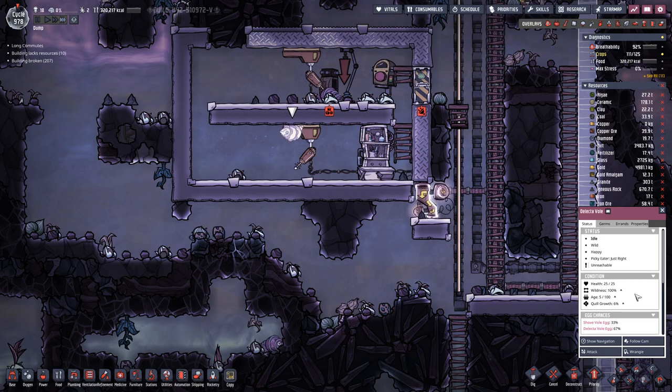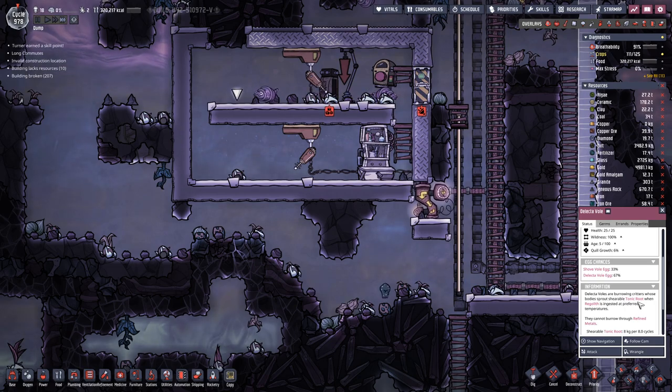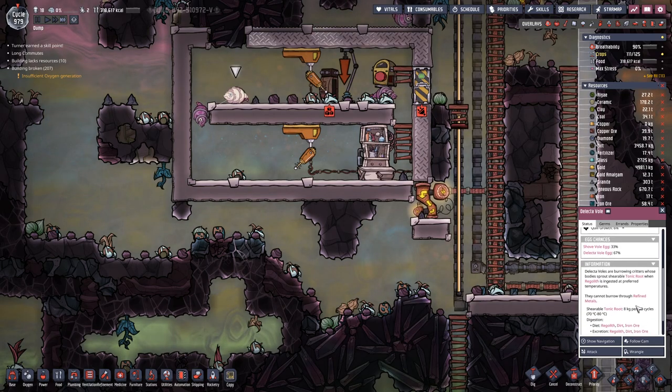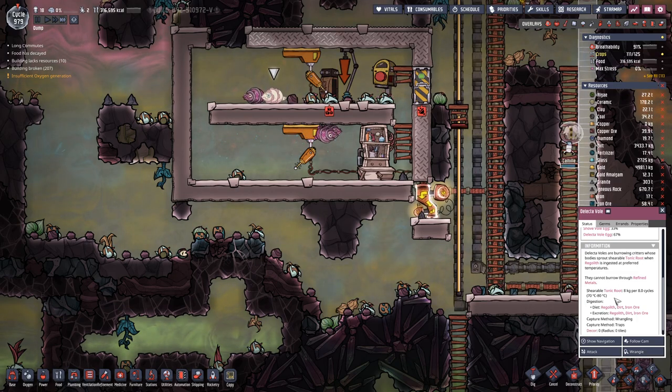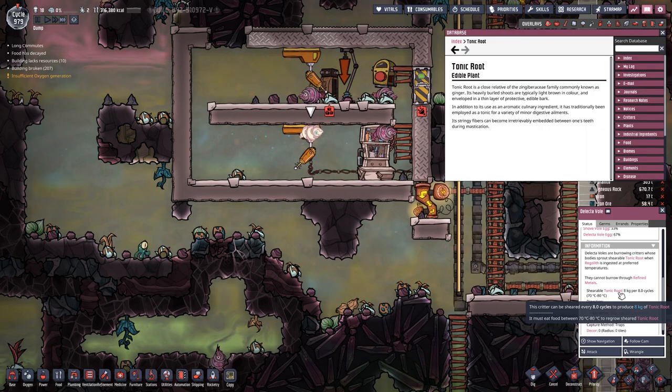This is a delicate wall — never seen one of these. Okay, this seems to be something new. Tonic root — what's that?